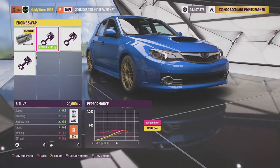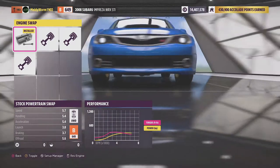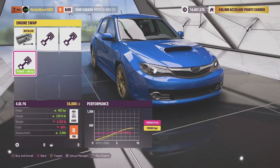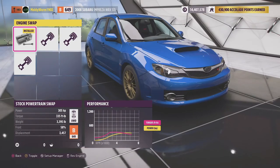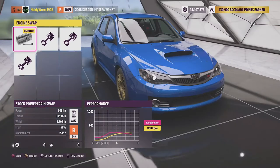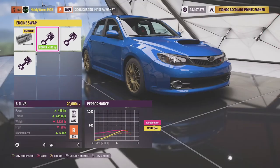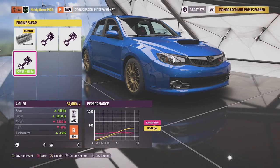Engine swaps are allowed and I think we are going to have to do an engine swap to get the PI to where we want it. Starting off, let's see what kind of horsepower we're making — 305 horsepower, 335 pound-feet of torque. The thing weighs about a ton and a half, so not too bad. We've got the 6.2 litre V8, the 2 litre flat-4 turbo rally engine, and the 4 litre flat-6.